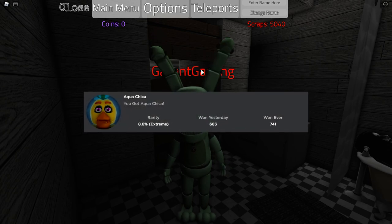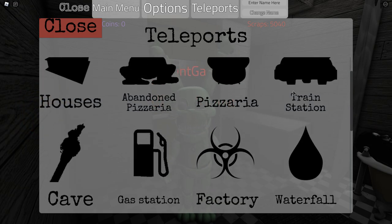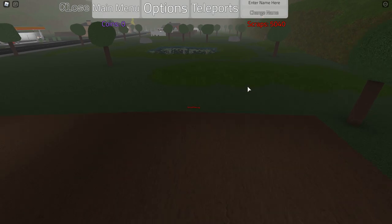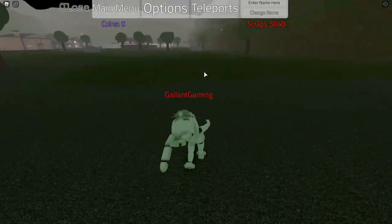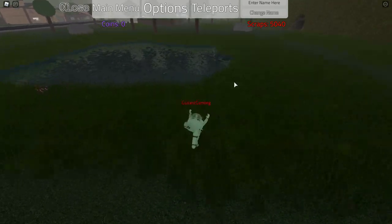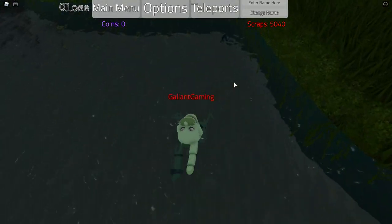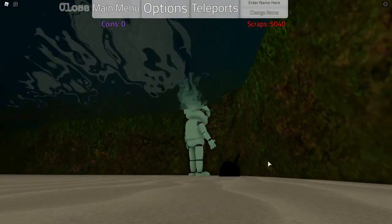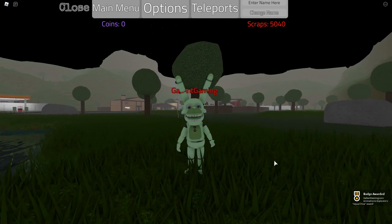The next badge is the Aqua Chica badge. For this one, we're going to teleport to the train station. If you're facing the train station, not the waterfall, we're going to go to this little pond right here. And then by this corner, there will be a cupcake underwater. All you've got to do is run up and touch it — and Aqua Chica is yours too.